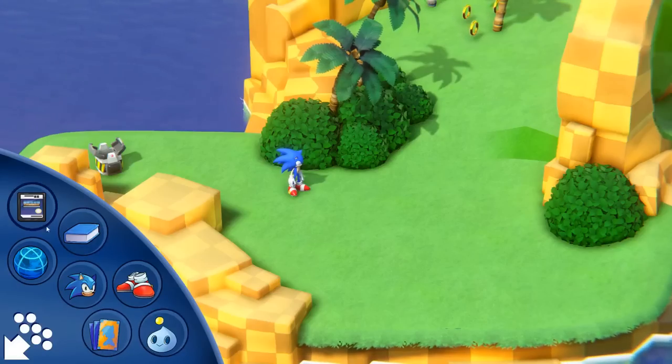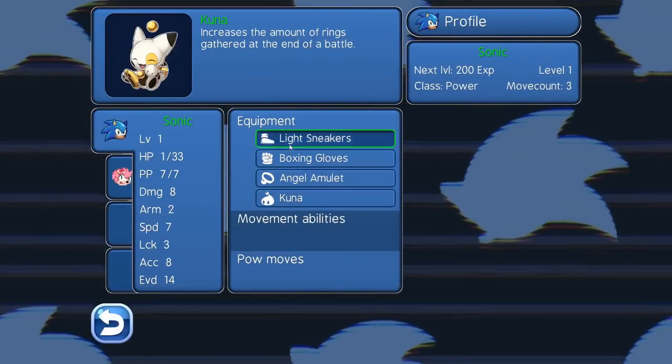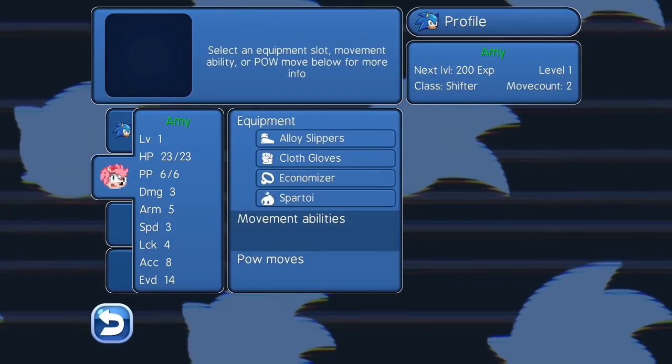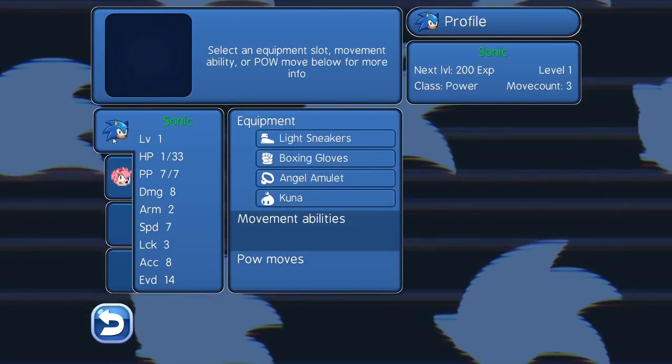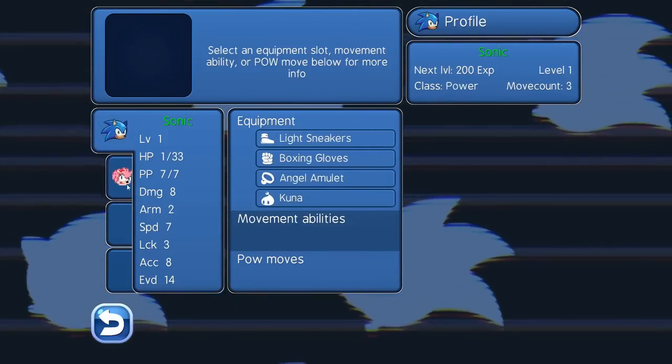Now I can show some of the new menu stuff we have. The icons are complete now, except for the Chao icon which needs to be redone, but now that we have the Sonic icon the profile icon is done too, and we have all icons. Not much different there — I can select those things, but when selecting a profile from any other character there's a neat little animation.